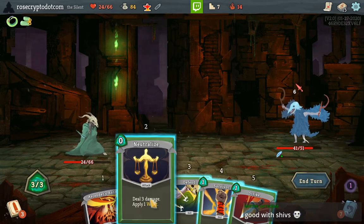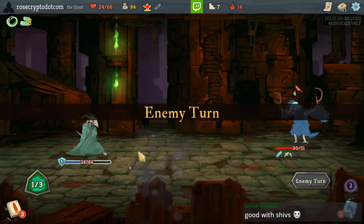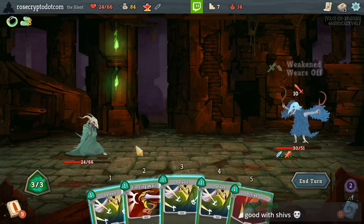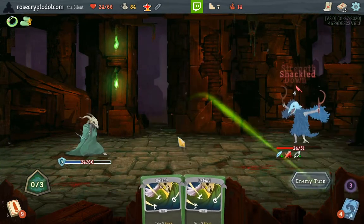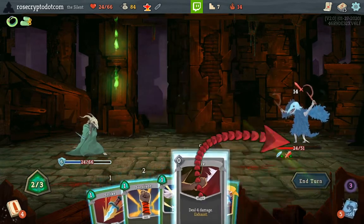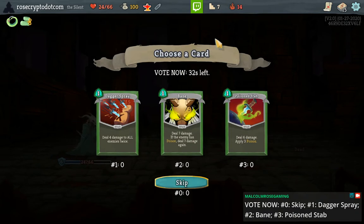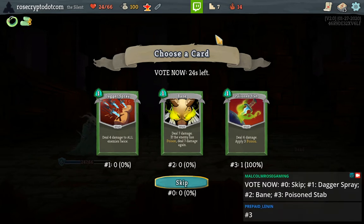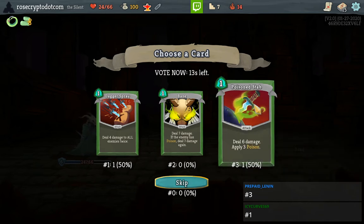Boot is really bad — that was a joke when I was saying it was good. It's only going to make my Shivs do one more damage, and if I get like a Vajra or something that'll do literally nothing. I think I have to take the Poison Stab — it's a source of poison, it's good for Act 1. We don't need a second Dagger Spray. Poison Stab could be the difference between winning and losing Knob. I'll take the Stab.